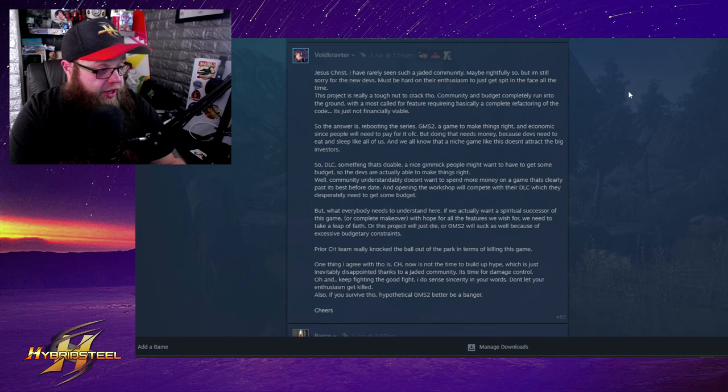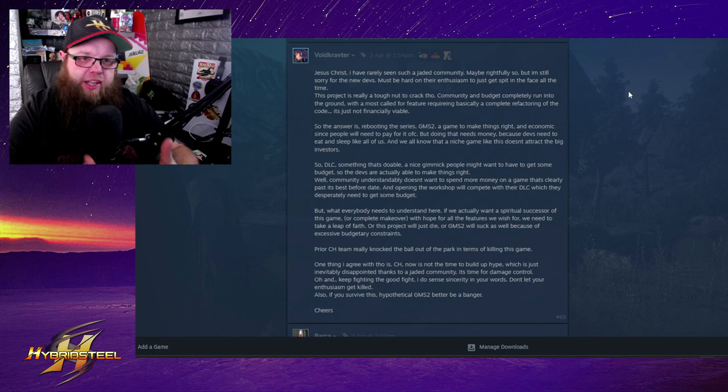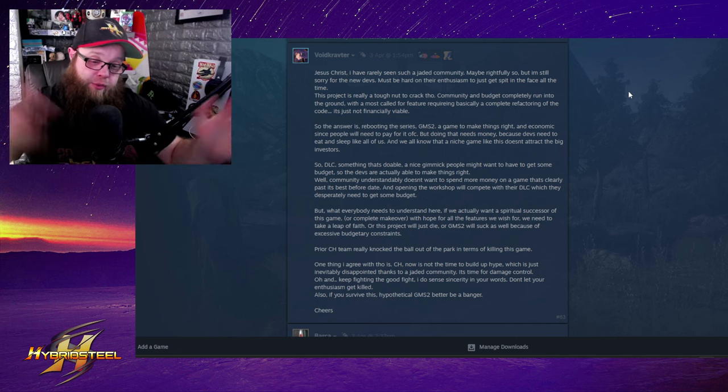A niche game like this doesn't attract big investors. But now, being free from Discovery's contract, they could approach companies like Volvo or manufacturers of sluice boxes and gold wave tables. They could potentially license equipment and put it in the game. This is infrastructure that has to be laid down now to move forward. Personally, making Gold Mining Simulator 2 would only work if they got the funding to finish this game first — but the old developers dug a six-foot hole and buried the game in it.